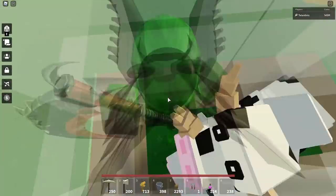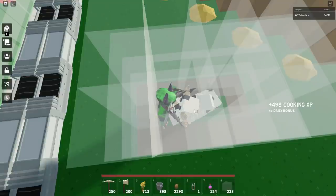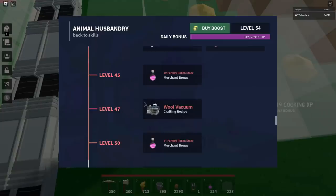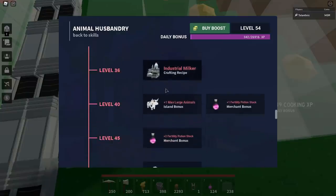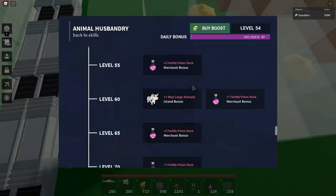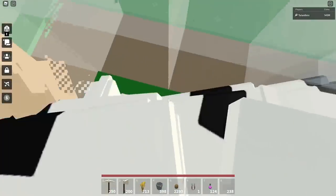Once they add pigs, you're going to have to do the same steps plus whatever the pig items are. I have no idea what's going to happen with pigs, but the industrial thing for sheep is level 47, so the industrial thing for pigs is probably going to be around level 65 or something. It takes a long time to get animal husbandry XP, especially if you have to do it yourself, so this macro is good to farm with.